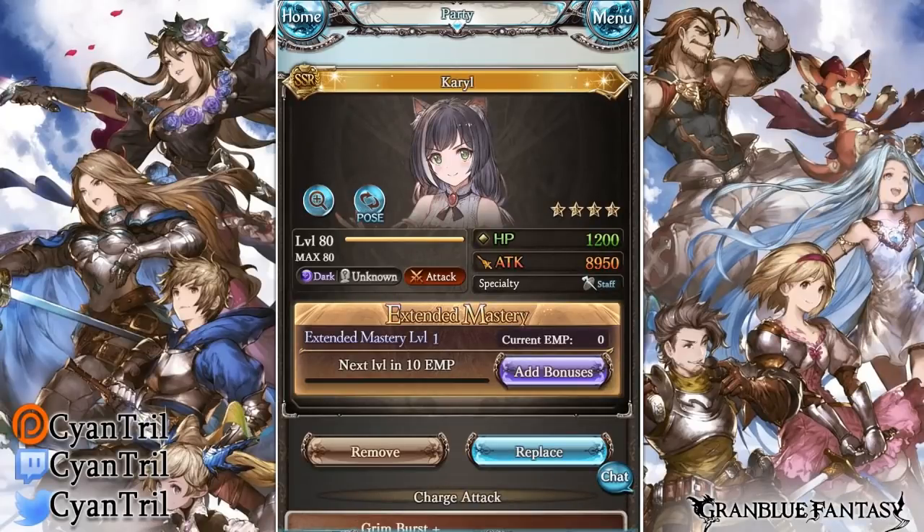She is a Dark Unknown unit. Even though she has the furry ears, they're going to classify her as Unknown, which is unfortunate because if you wanted to run her with Vampy it's going to be a little harder. She does give a staff unit and an attack spec unit, so that's pretty cool. I believe she's the only attack spec staff unit for Dark at the moment — something to be noted, may be useful down the line, but right now the attack spec is not so useful.